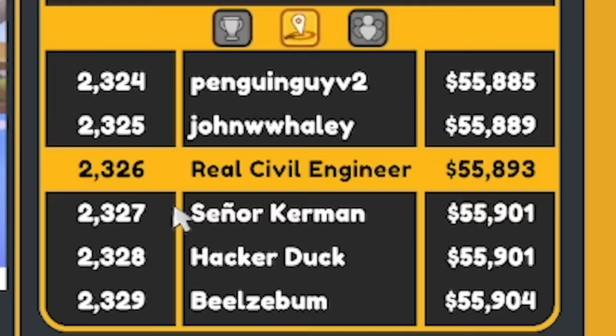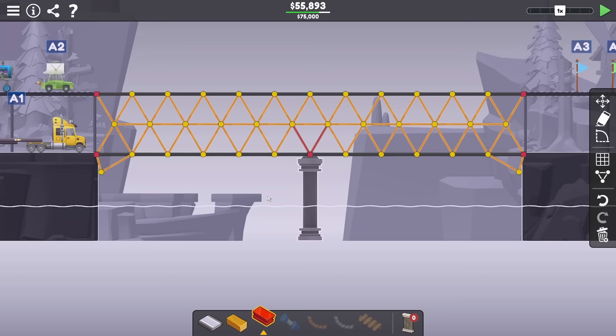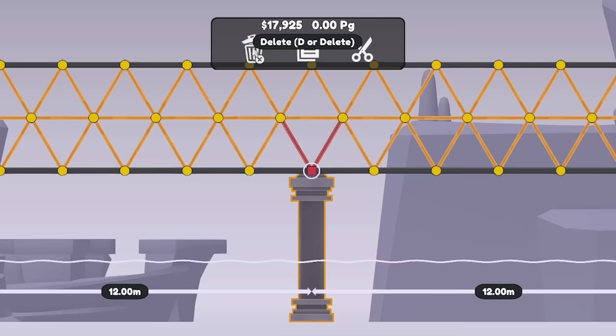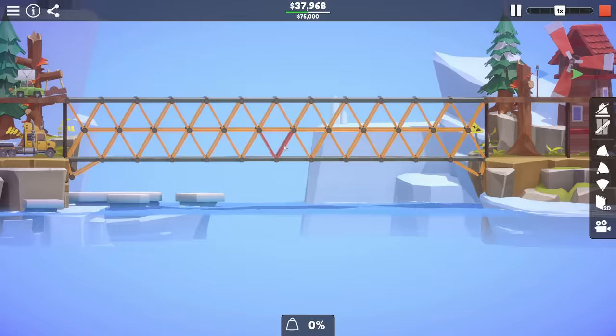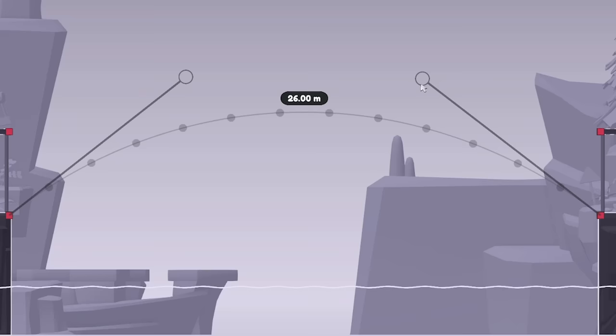On the leaderboards we're 2,000th in the world - only in the top 38%. That will not do. The most obvious way to try and save some budget is probably to delete this foundation - it costs 17 grand. We could potentially put two curved roads in because arch roads give us quite a bit of strength, and the taller they are the better, though the taller they are the more expensive they are as well.